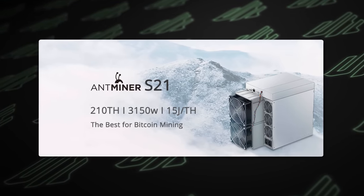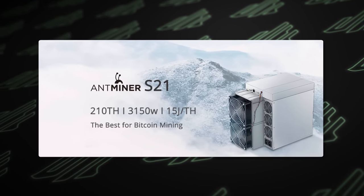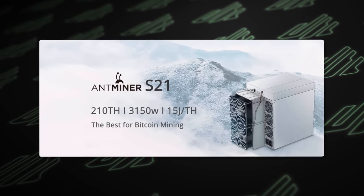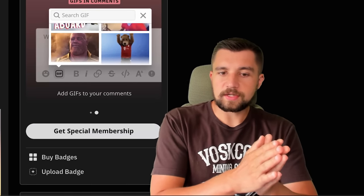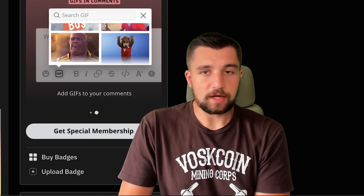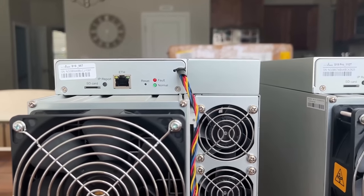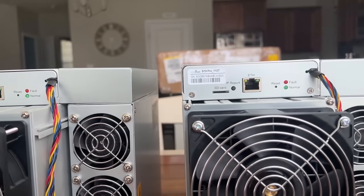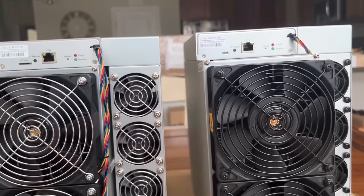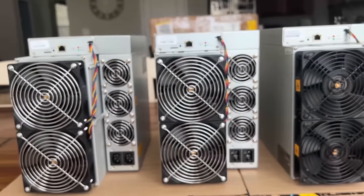So this is the AntMiner S21, not the pro version — 210 terahash a second. That's the mining power. This is an ASIC miner, an application-specific integrated circuit miner. It looks very much like an AntMiner S19, which we have all over our mining farm, just like everyone else who's mining Bitcoin. This is very efficient — revolutionary when it comes to Bitcoin mining.